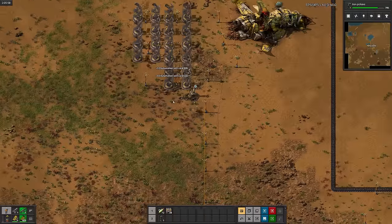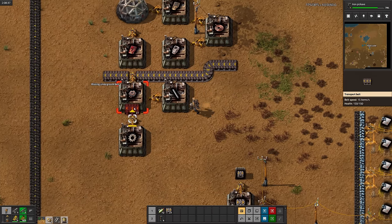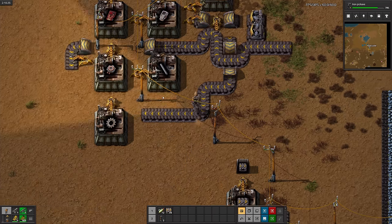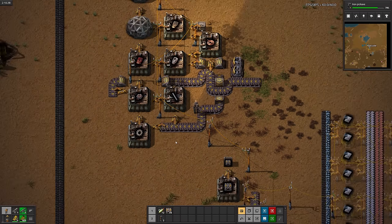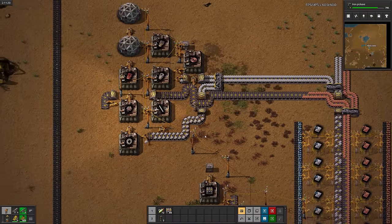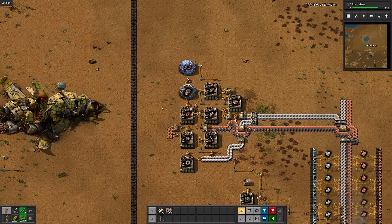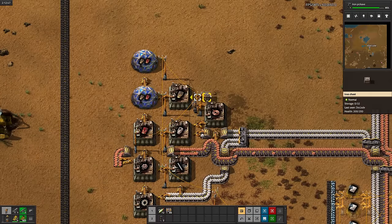I'll tear down all the old lab equipment and build a dedicated setup for making the tech cards. Now we finally have fully automated science. Except for wood — we still need a greenhouse for that.